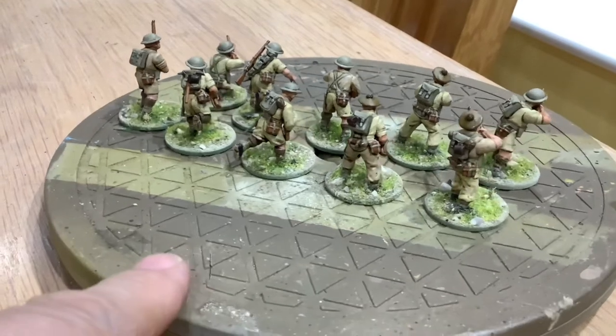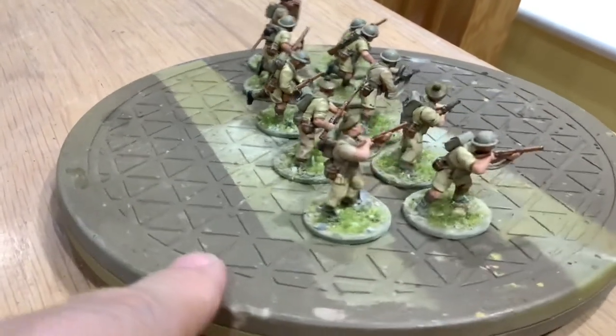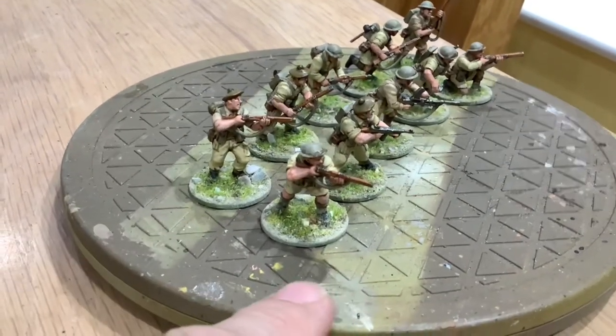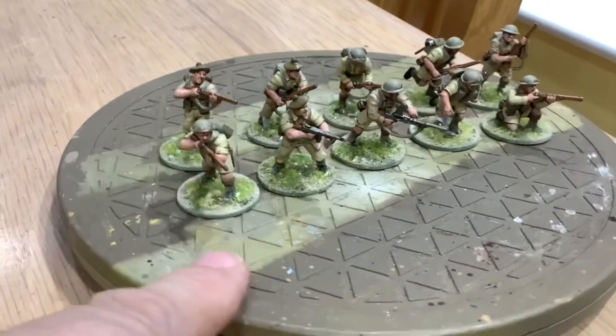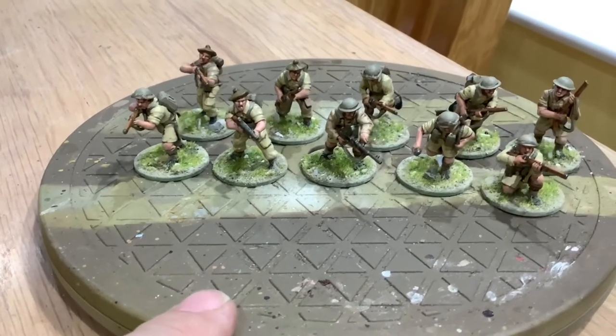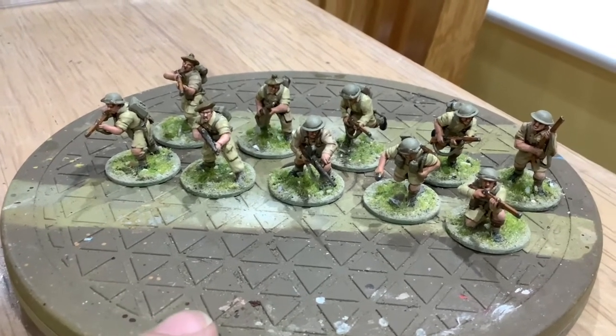The Seaforth's main uniform was painted with dark sand, then Ali's Magic Liquid, and then highlighted up with the base color and a little bit of off-white mixed in. That's the Seaforth Highlanders — sorry about my voice, I've got a bit of a cold.